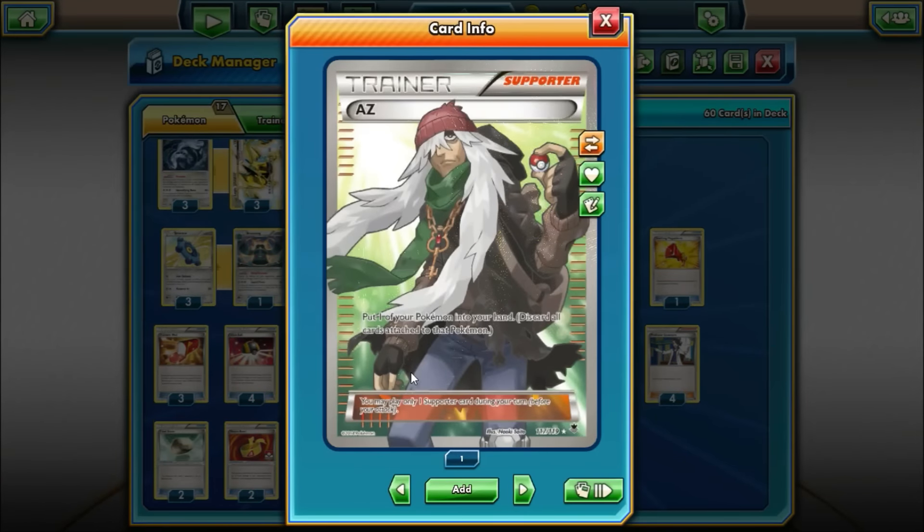For the last Supporter, we're playing one AZ. Bronzong and Aegislash both have big three-retreat costs, and Trevenant likes to Lysandre up these heavy retreaters and spread damage. AZ helps in those situations. You can also heal Pokémon — if you have a Lugia about to get knocked out, you AZ it, and even though you lose the energy, you can re-accelerate it with your Bronzongs. It also lets you reuse Shaman. AZ is kind of a natural inclusion for any metal deck.